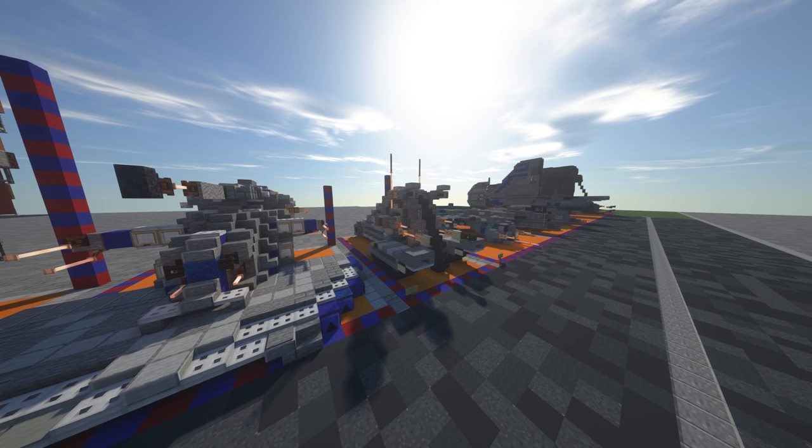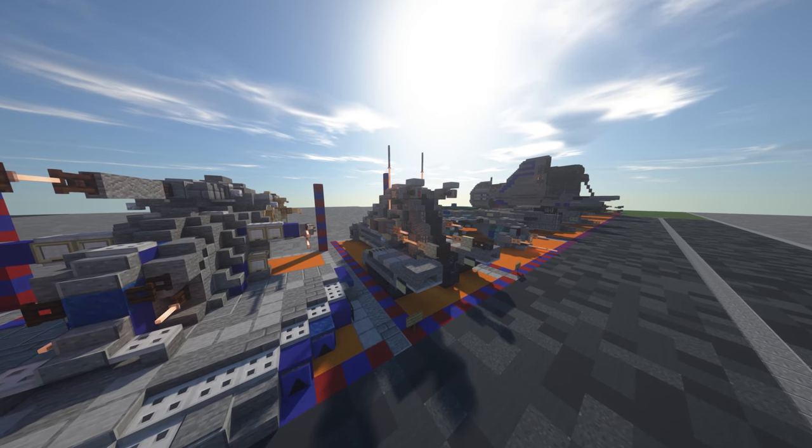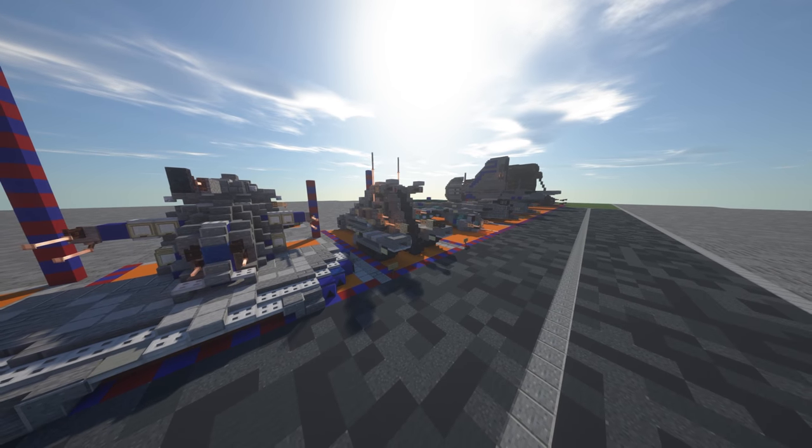Hey everyone, welcome back. This is the newest model of the 2-1 Corporate Alliance Tank Droid, also known as the NR-N99 Tank Droid — or Snail Droid, whatever you want to call it.